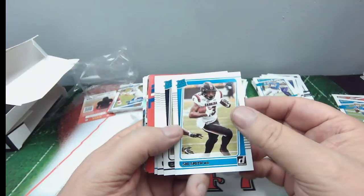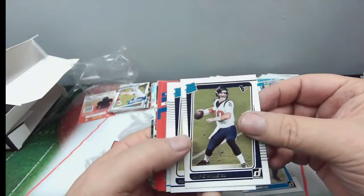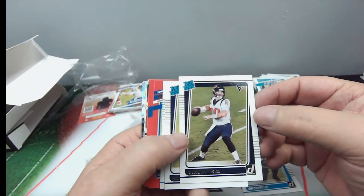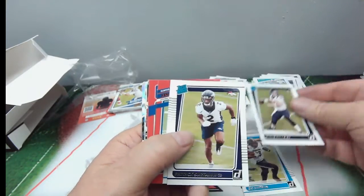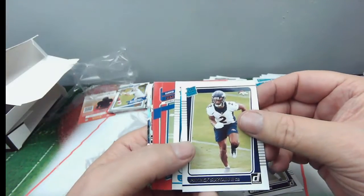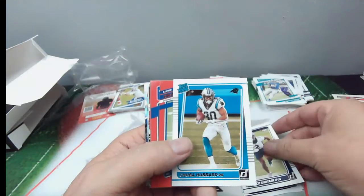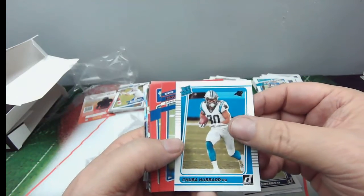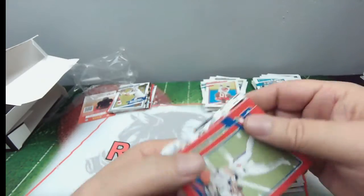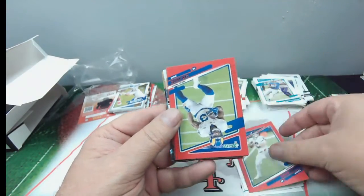We have Shai Smith wide receiver for the Panthers, Davis Mills — looked good and bad in the games he was in — and Patrick Surtain the Second of the Broncos, Chuba Hubbard of the Panthers. And Daniel Jones, red press proof — Danny Dimes.